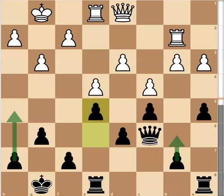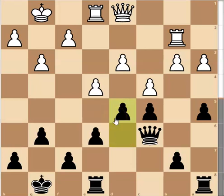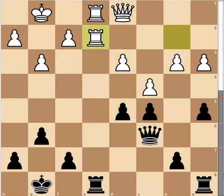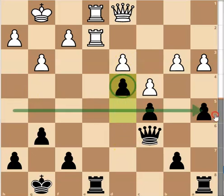So what happened in the actual game? I played D5 — I tried to make a break. E takes, E takes. I was very happy if he captured here because I could isolate his pawn again. Instead he played Rook to E2, so I can now play D4. I've just created a small space advantage, with the pawn a bit further up the board — the first pawn to cross the centre.